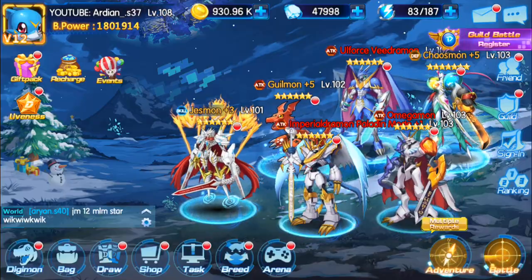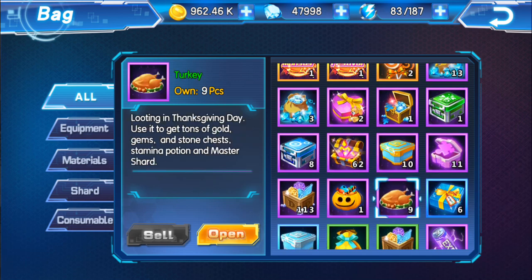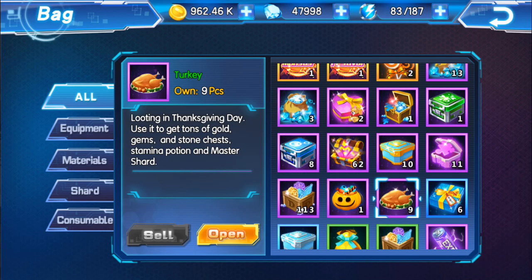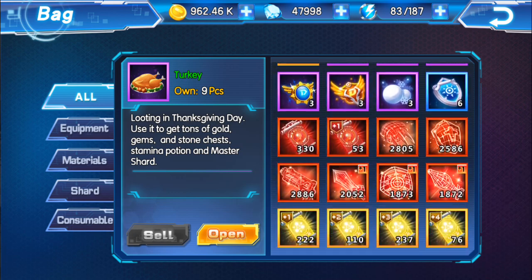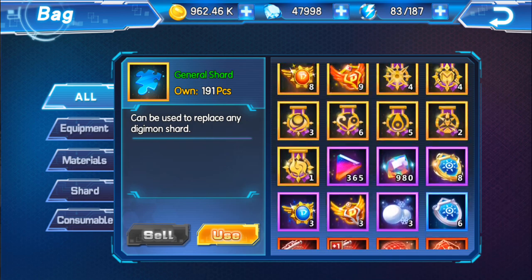Now we're going to go back and I'm going to open these right now. Due to it being Thanksgiving Day, you usually get tons of gold gems, stone chests, stamina potions, and master shards. This master shard is basically a general shard — they just call it a master shard for some reason.